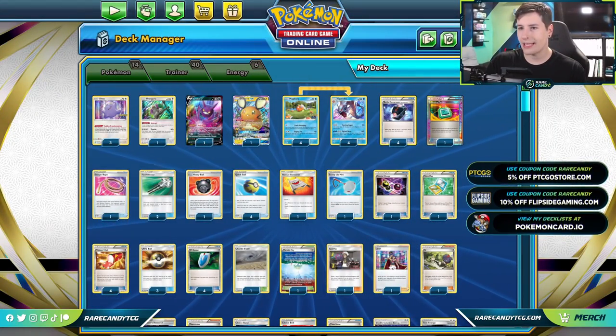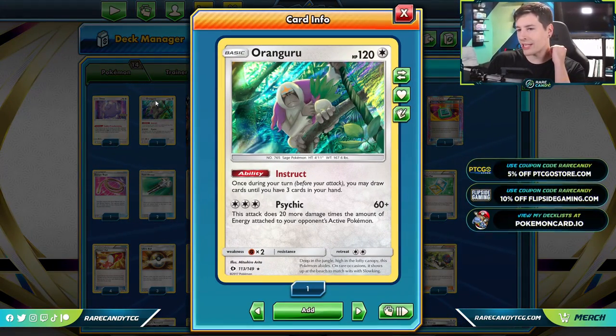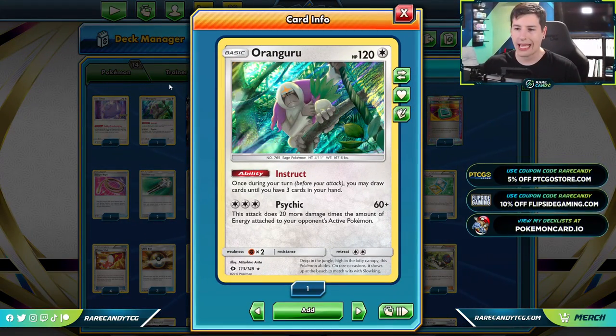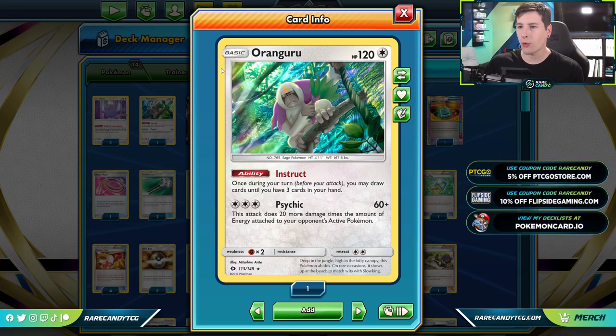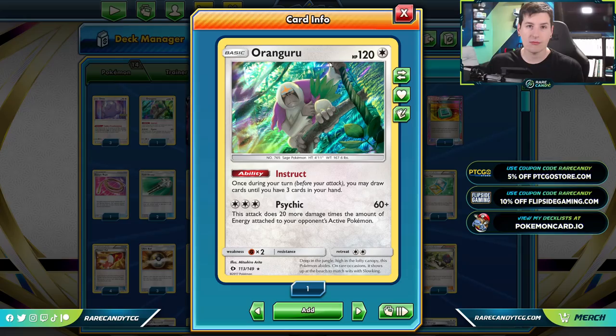We also have our Crobat and Dedenne to dig through our deck. We also have Ranguiru with that Instruct ability to allow us to refill our hand up to three. It just makes this a little bit more N-proof and a little bit more Marnie-proof in the late game, and just another way we can keep digging.